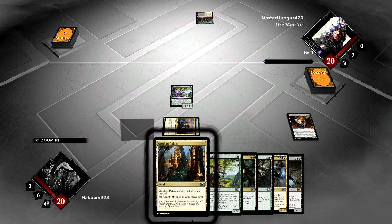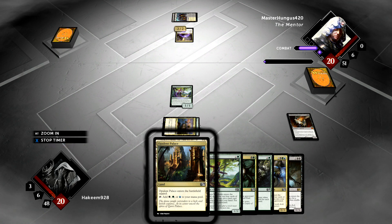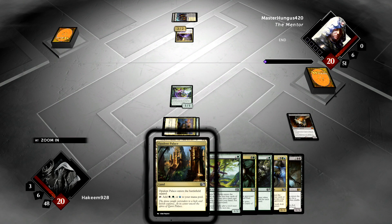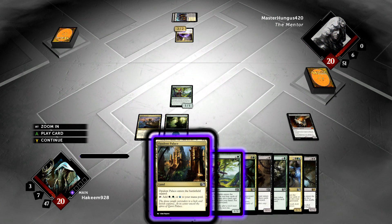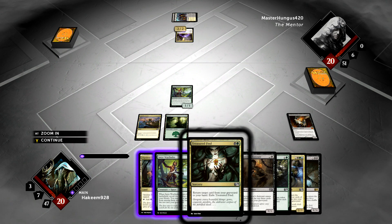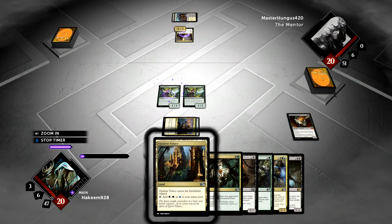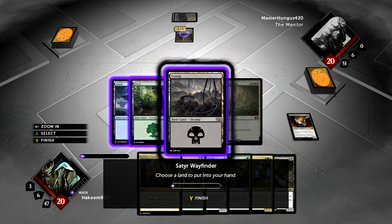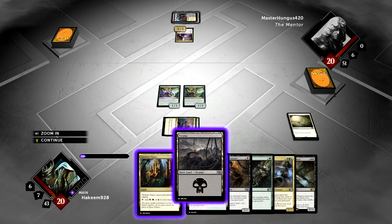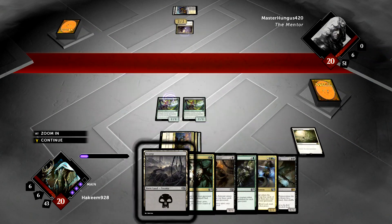Passing over to Hungus. He's started with an Orzhov Guildgate into Swamp, so he could be playing the Life Gain deck. He plays a Viscera Guildmage, so yeah, it looks like he's playing the Life Gain deck. So we're going to do one of two things — we're going to Hoof him, which should beat Life Gain, or we're just going to mill out our entire deck and Lab Maniac him, which doesn't care about life total.